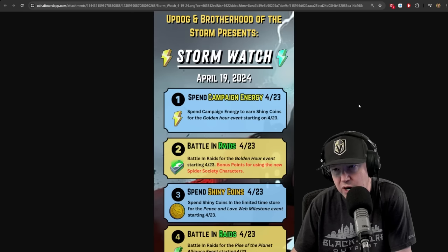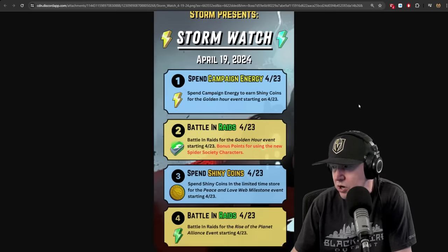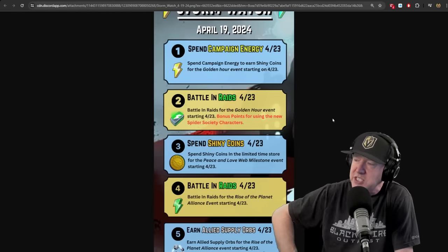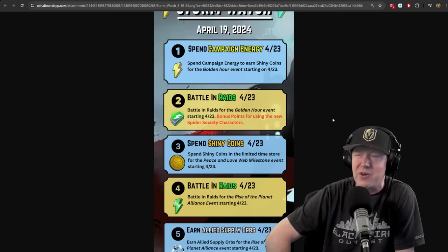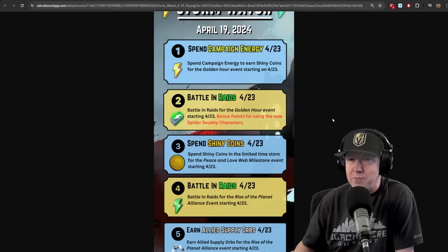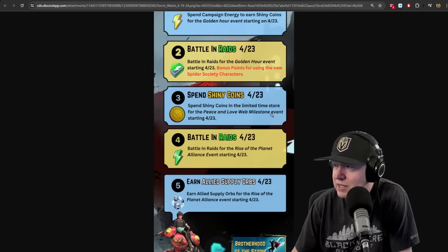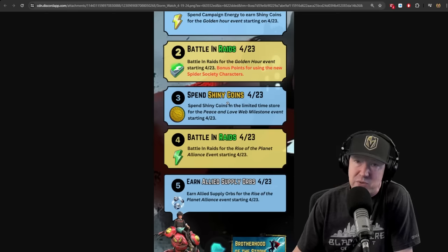Big shout out to Updog and Brotherhood of the Storm. Starting on the 23rd we've got campaign energy and earn shiny coins for the Golden Hour event. Battle in raids and you're gonna get bonus points for using the new Spider Society characters — I've been using them, they've been useful on the first node and maybe sacking the second node, but we really need Penny. We've got a date for when Penny will be coming to the game. Spend shiny coins with the Peace and Love Web milestone event.